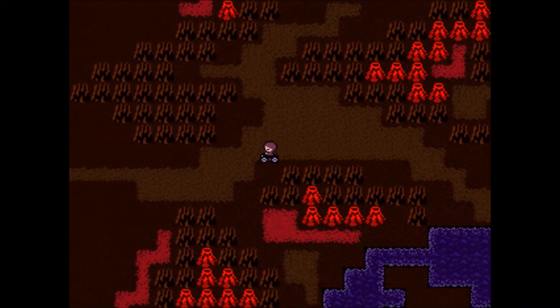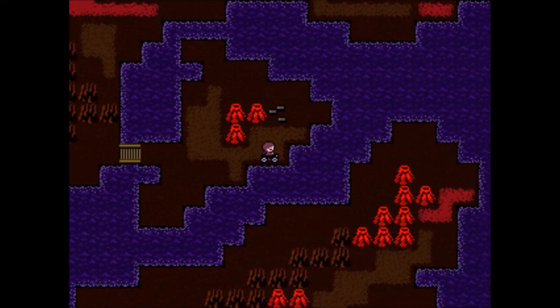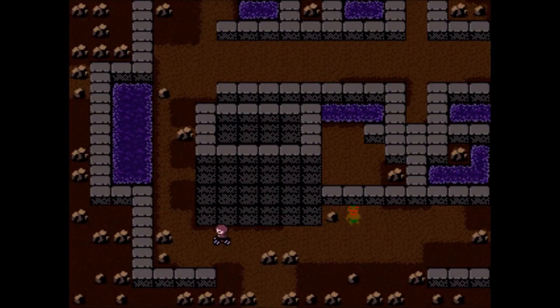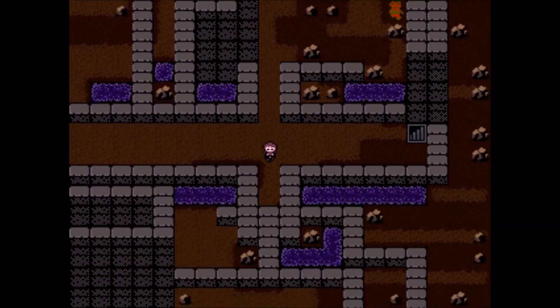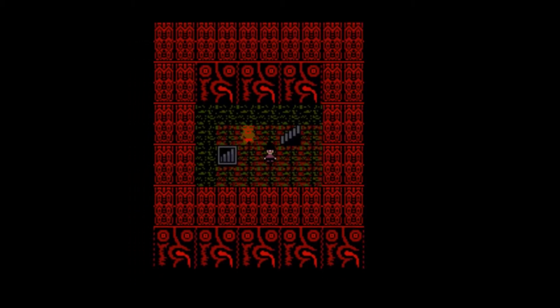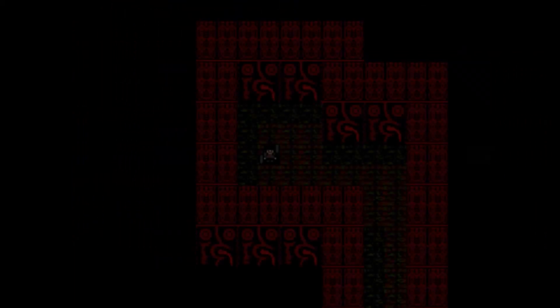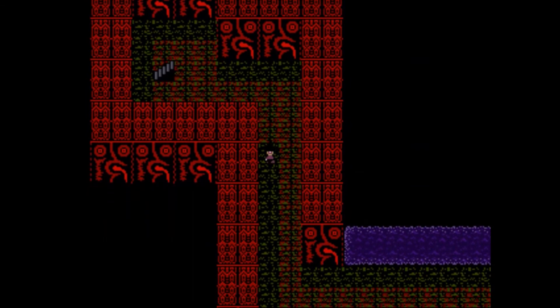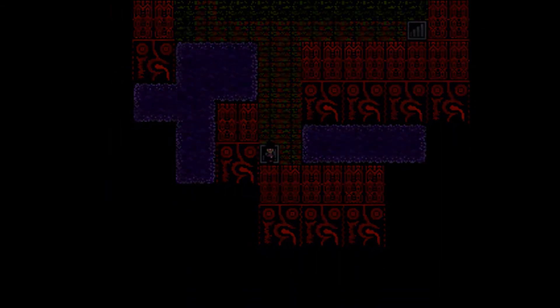Those seem like a bunch of ruins — there we go. Now a difficult journey awaits us; we need to navigate a dungeon. We need the lamp effect — there we are. Interesting walls, both very unique and very Famicom world. Here the path splits, so let's try going down.